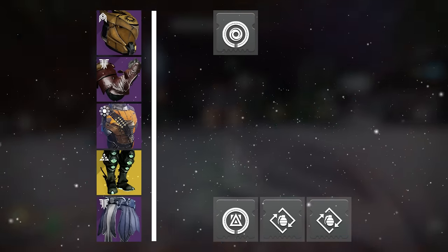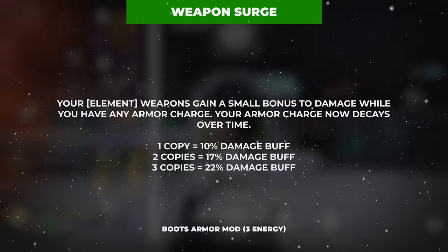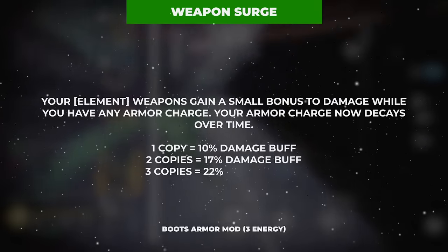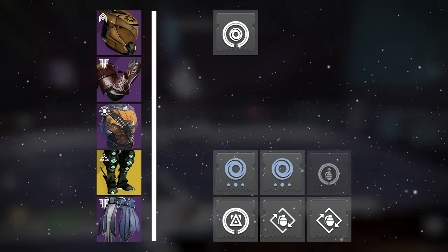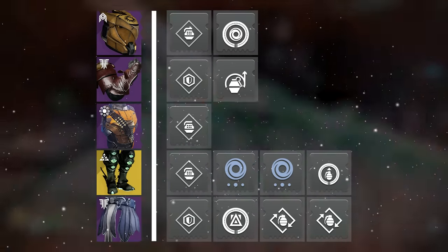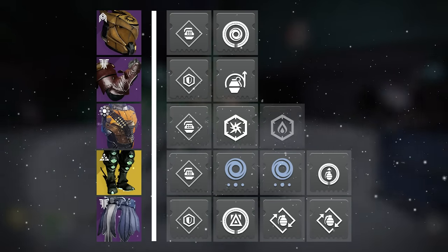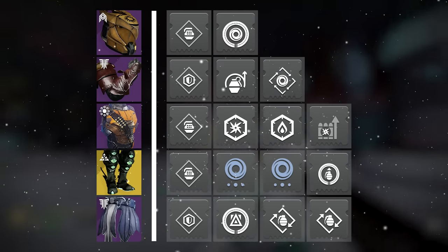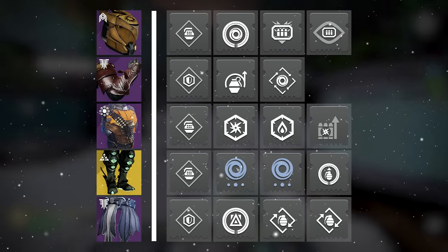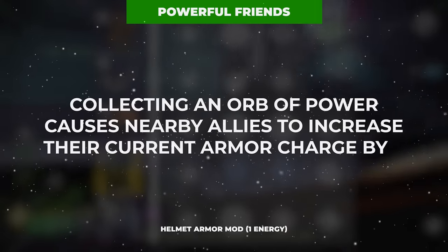We'll become armor charged by picking up orbs of power to fuel the two Surge mods on our boots for a 17% weapon damage buff to any element of our choosing — preferably that of our primary ammo weapon for add-clearing, or your heavy weapon for boss damage. Add a copy of Innervation to your boots for grenade energy on orb pickup, and Impact Induction on the gloves to grant grenade energy when dealing melee damage. This core mod setup can be complemented with resistance and reserves mods on the chest, an elemental loader on the gloves, and either Heavy Finder and Scout on the helmet to help teammates, or Dynamo for super energy when casting your class ability near enemies along with Powerful Friends to grant allies armor charge stacks when you pick up orbs.